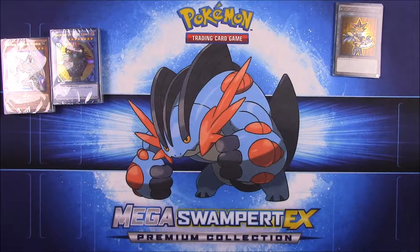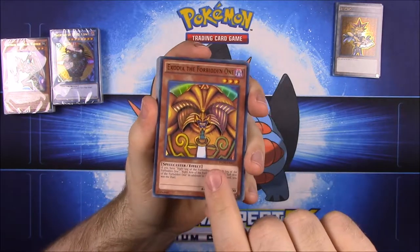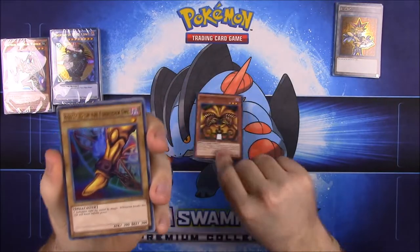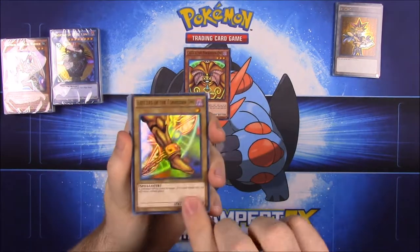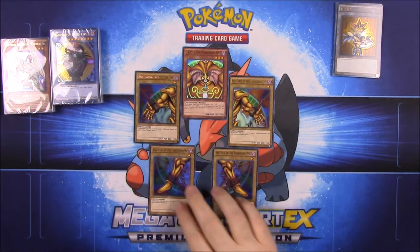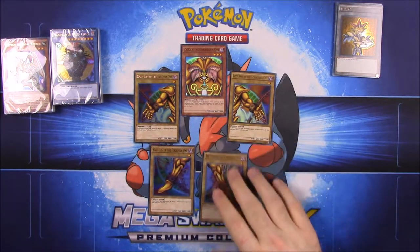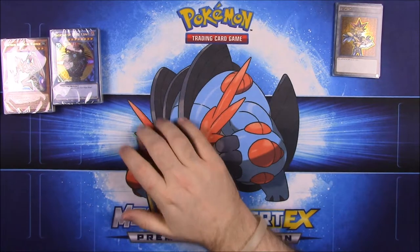Now opening the Exodia deck. When I knew YuGiOh, Exodia was very popular because you wanted all the pieces. We have Exodia the Forbidden One — his head — plus the Right Leg of the Forbidden One, Left Leg, Right Arm, and Left Arm, so you have all the pieces. Back in the day, having all the pieces meant you automatically won.